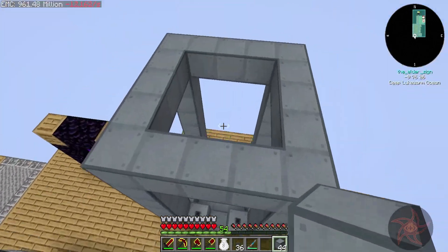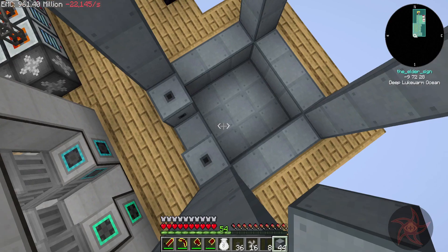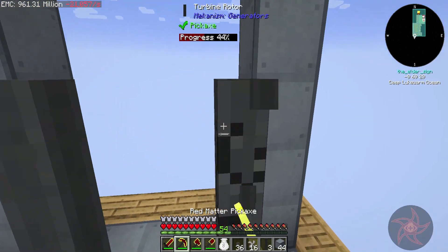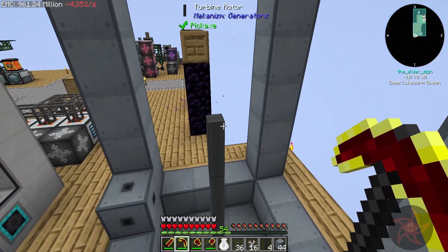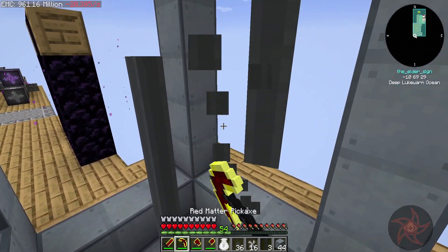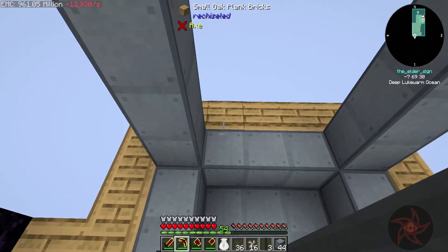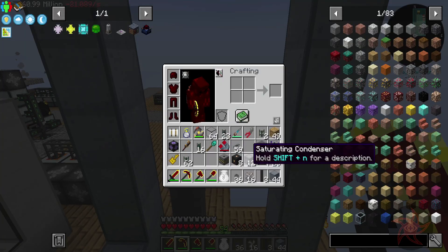Trying to remember how to build this thing. I was wondering if maybe Aiden had taken a tip from Create and made it so that you could extend the shaft up just by clicking on it - and nope. That was a quirk thing at that point. All right, let's see. That should be good there, I think.